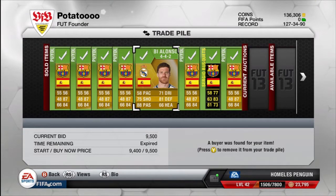Going on to Xabi Alonso — he was actually pretty hard to sell. Originally I wanted around 11k for him, then I brought it down to 10k, and when I put him up for 9.5k he sold pretty much instantly. It's not a massive profit margin, but you can sell him easily for a 1.5k profit. I know it's not a great profit but at the end of the day it is still profit.